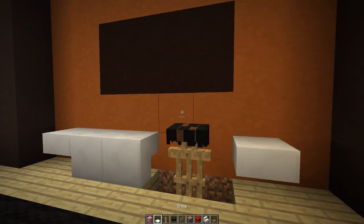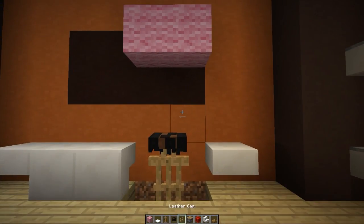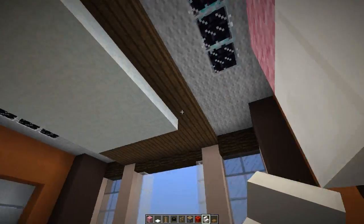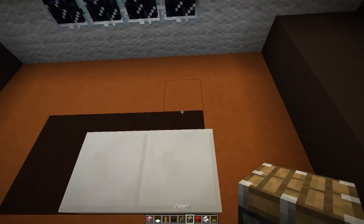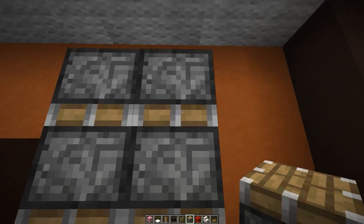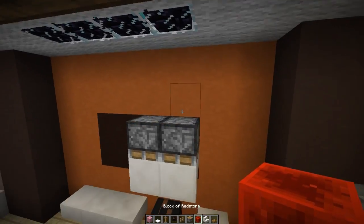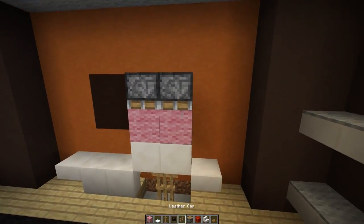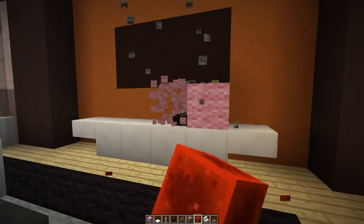Now we need to cover up these armor stands with some stairs. The easiest way to do this is to get your building block and build up a little platform above the armor stands, then jump into the hole and place an upside down backwards stair on the platform that we just placed. Break the platform, grab your pistons and place them facing down into the stairs, then push these stairs down on top of the armor stands. Just get your redstone block, push it down, unpower it, place any kind of block in the middle, and power it once again.